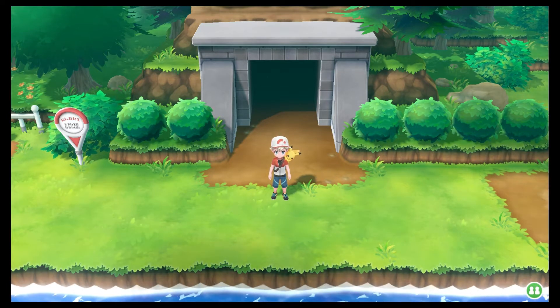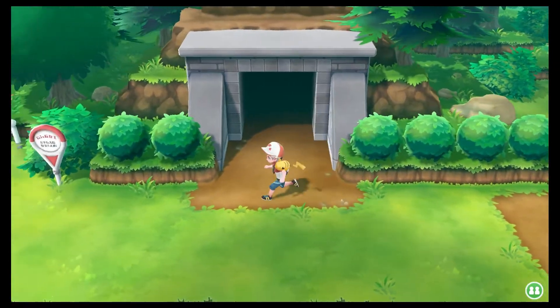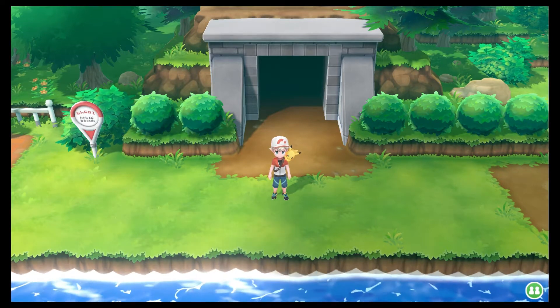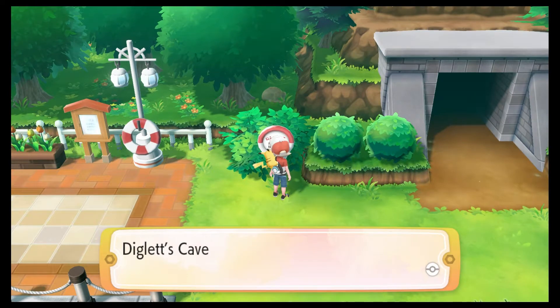Hey guys, PsychePictures here, and welcome back to more Pokemon Let's Go Pikachu and Eevee. In the last episode, we defeated Lieutenant Surge at the Vermillion City Gym. And in this episode, we're going to Diglett's Cave.